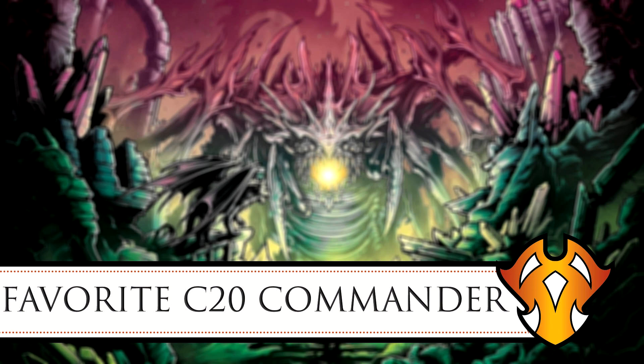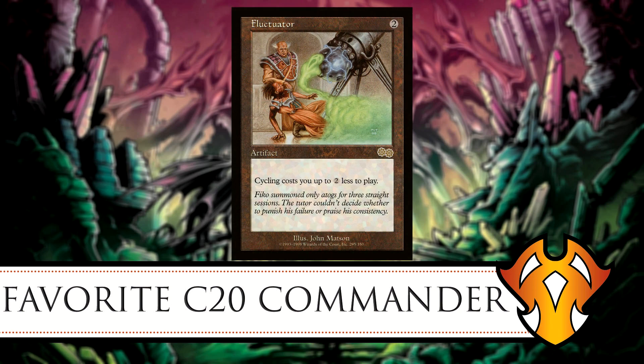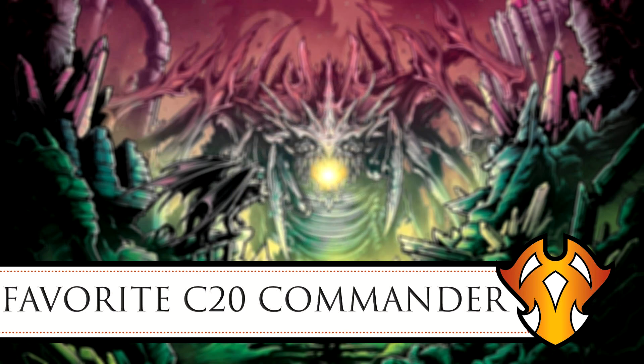Some great cards for Gavi include Fluctuator from Urza's Saga — an old card that didn't see much use until Gavi was released. When Gavi was spoiled, the card's price spiked, people bought it out, and then it got reprinted. For those who don't know, Fluctuator is a two-mana artifact that makes cycling abilities cost up to two less to activate, which usually means cycling for free.